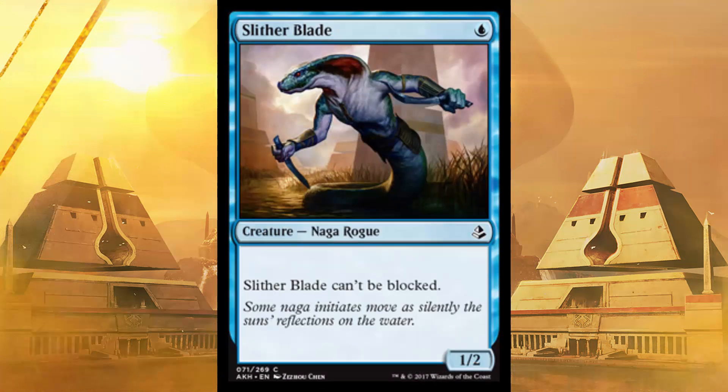Next up, Slither Blade — a 1/2 for one that can't be blocked. Do not underestimate this; it's Triton Shorestalker but improved. If you boost this guy, you could just win the game with him. If you bring him out on turn one, for the rest of the game you're going to deal one damage at minimum. And the best thing is he's a total lightning rod — a 1/2 for one, he isn't even worth a removal spell, but they're going to lose the game if they don't remove him. And if you manage to boost it, or grant it double strike, oh my gosh.